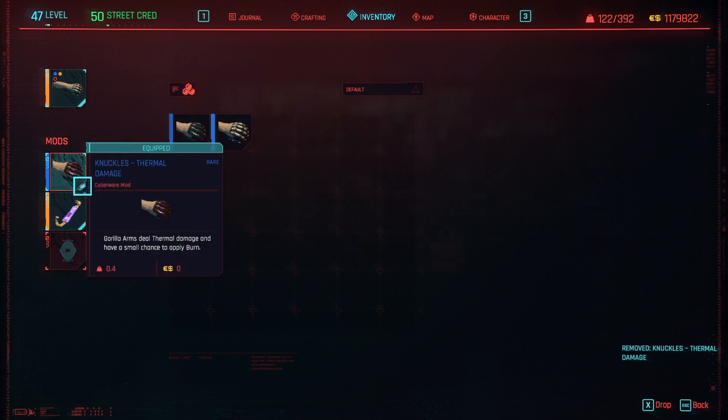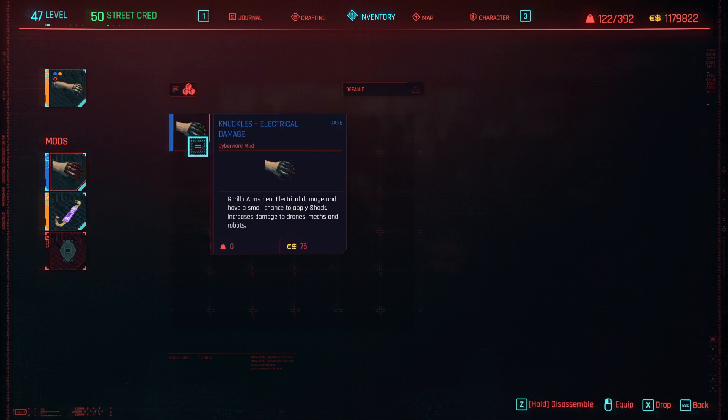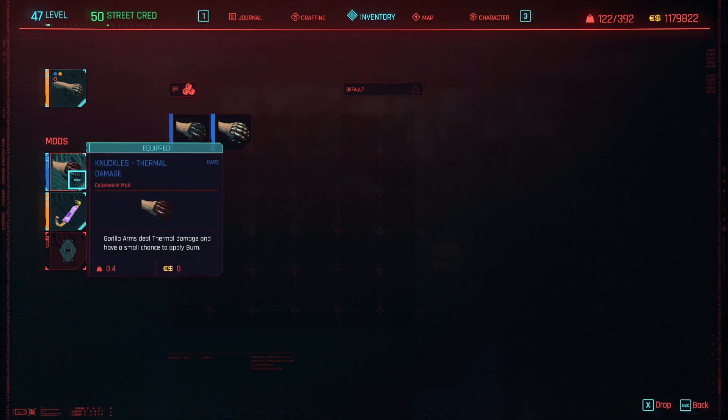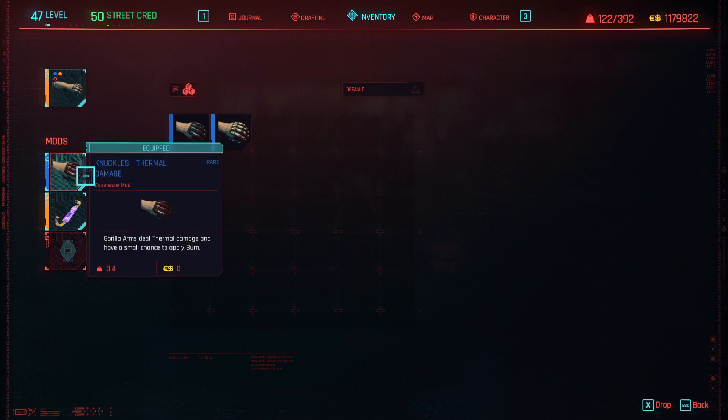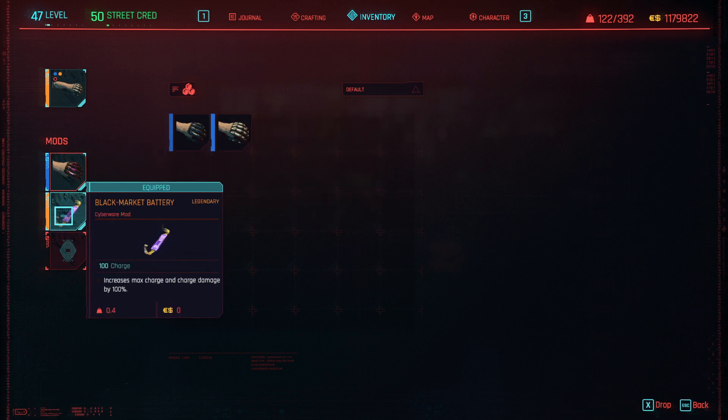For some reason, the thermal damage knuckles are the only ones that seem to get the AI stuck in a repeatable pattern. I've tried it with physical damage and with electrical — the electrical doesn't do as much damage over time as the thermal. Bleed actually does a lot of damage over time if you get the legendary bleed knuckles, but using those, Razor will eventually swap out his attack patterns. With thermal, he doesn't.